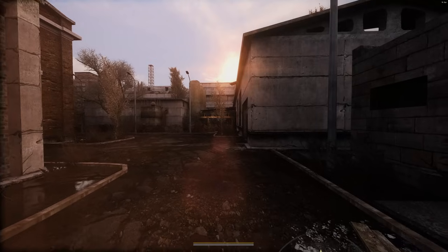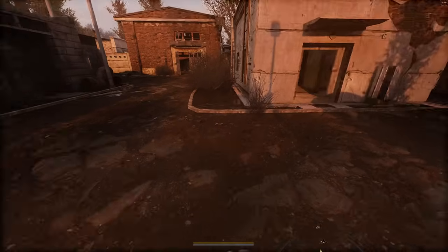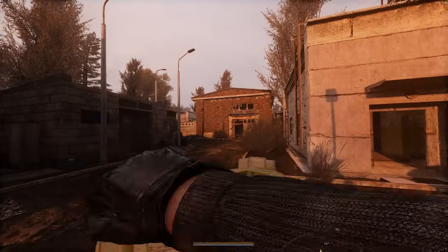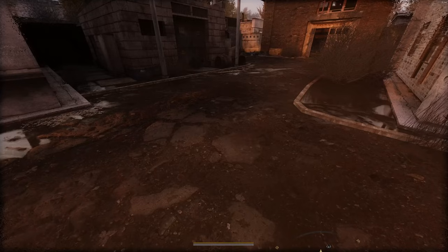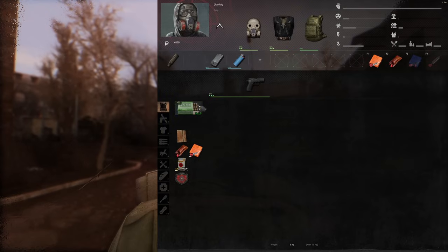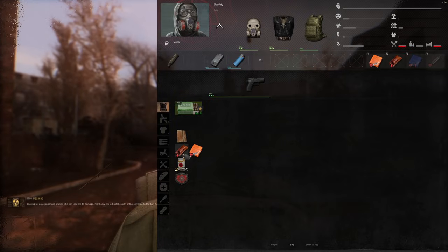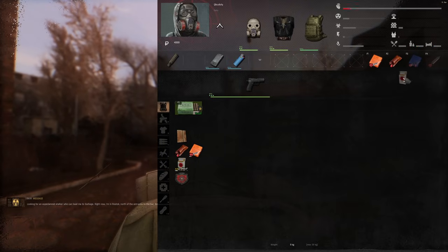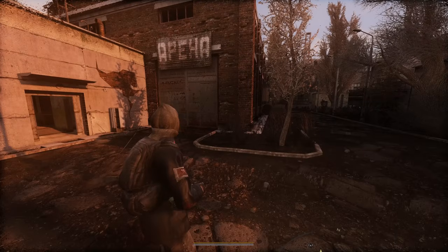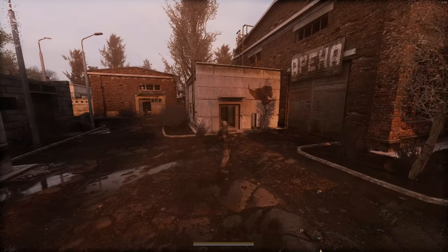This is a bit more hardcore than regular Anomaly, but I still feel like it's probably easier than Gamma or perhaps EFP. I'll go ahead and equip all my stuff. Oh nice, there's animations for that — that's actually great. You actually have to pull your bag out in order to go to inventory. Got our PDA equipped, got a lighter. I did the hardest settings, so all I got is the Fort 17 pistol, 30 rounds, one AI2, one bandage, one pack of smokes. I'll bind this to F4. There are third-person models which I think actually change depending on the backpack you have, which I really like.